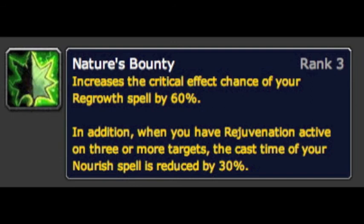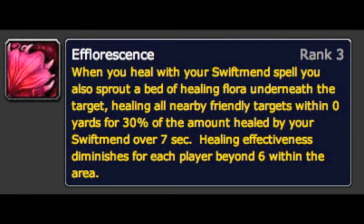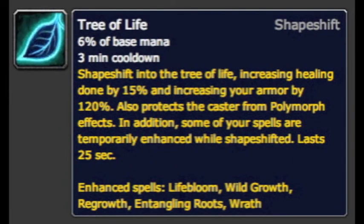When you have Rejuvenation active on three or more targets, the cast time of Nourish is reduced by 30%, making your most efficient heal quite fast — great in raid scenarios. Efflorescence is when you heal with Swiftmend and you put a big green circle on the ground that heals everybody within it. It's an amazing tool because not only are you getting that Swiftmend burst, you're also getting an AoE heal on top of wild growth.